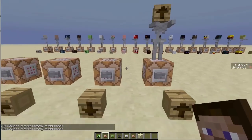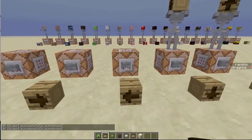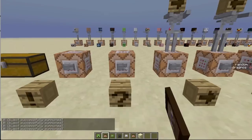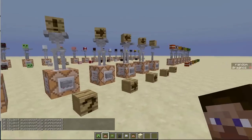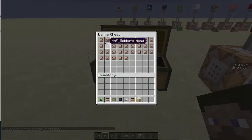And then as a bonus, they've given us arrows: an up arrow, a down arrow, a left arrow, a right arrow, an exclamation mark and a question mark. I just have a chest with all of these heads in them so you can see. These are the various heads that you can get. You'll see that the accounts all start with MHF and then underscore and then what the actual head is.